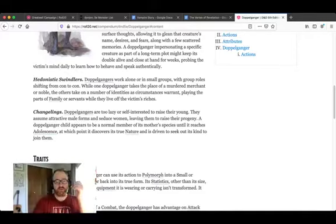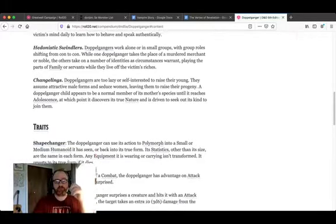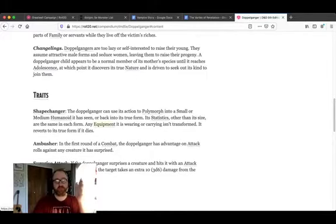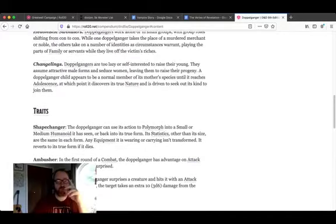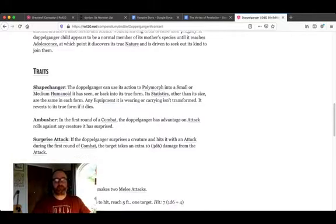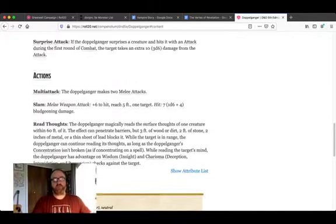They are changelings — shape-changers. I like doppelgangers a lot. If you're in my Saturday game, don't watch this — there are spoilers. I like them because I think they're kind of a sad story. They're almost always left behind, never raised by their own kind, and I assume they're rejected. Shape-changers and ambushers, they have surprise attack, which means they're going to do whatever they can to stay hidden — even though they're pretty good combatants.